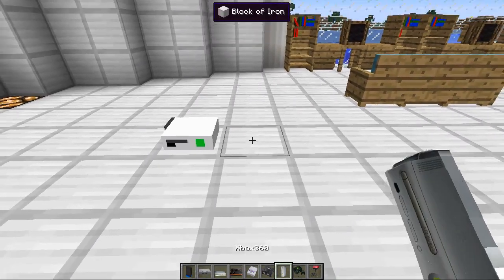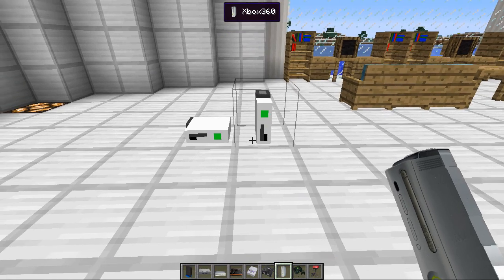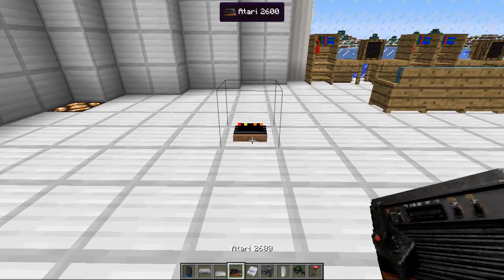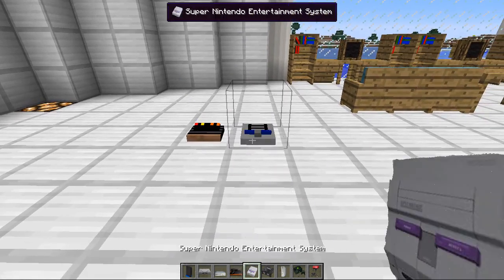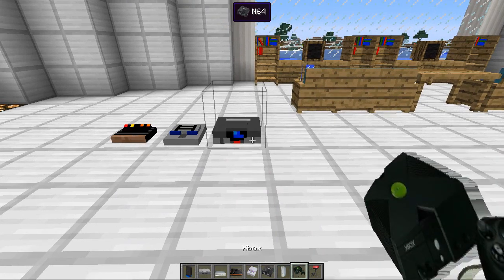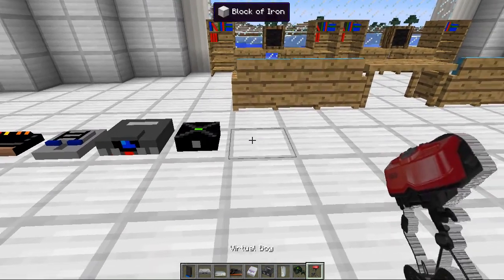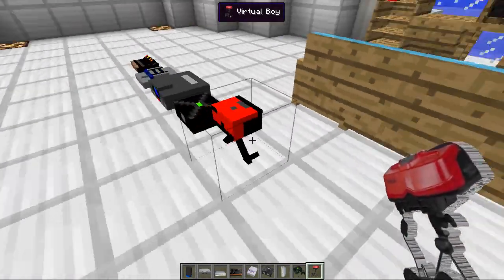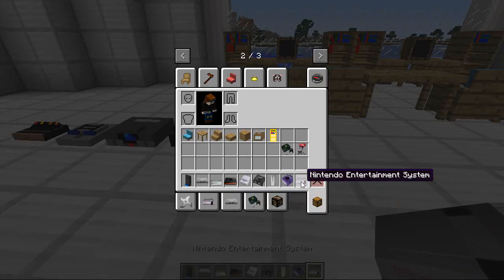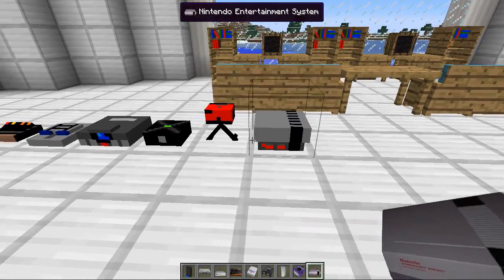We've got the 360 on its side and then the 360 upright as well — kind of like upright at the moment but it looks good both ways. The Atari 2600, the Nintendo Entertainment System, the N64 — another big favorite of mine — the original Xbox, and the Virtual Boy, which is like the first virtual console ever. Forget about the Oculus Rift, it's all about Virtual Boy. Then we've got the normal Nintendo Entertainment System, which is huge — oh man, that's massive.